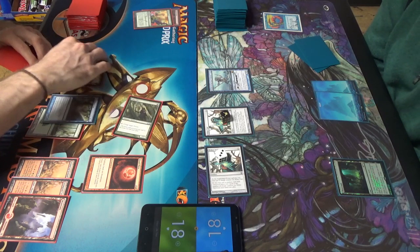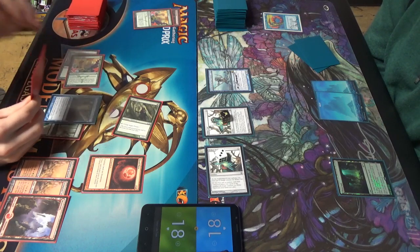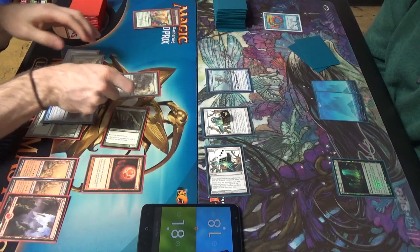Red, untap it. I'm going to get Inferno Titan'd. Green, red. It's three — Tarmogoyf.